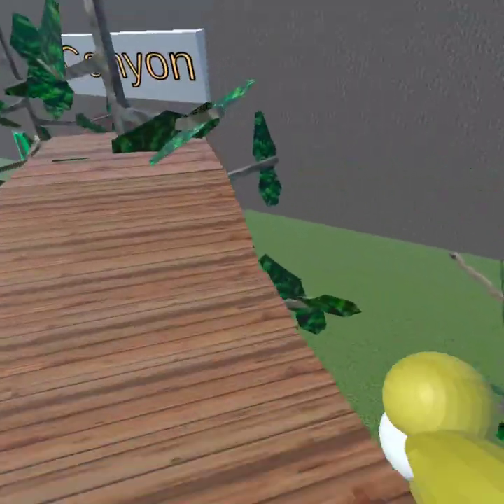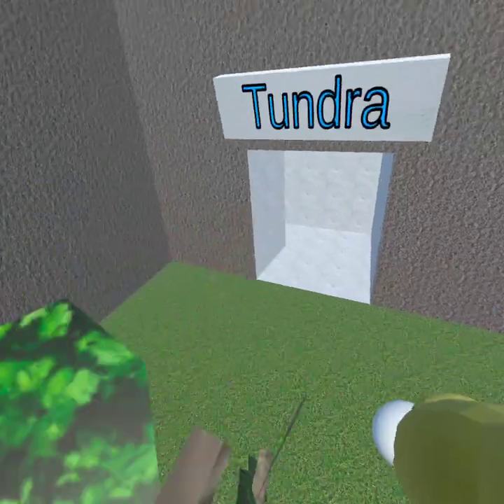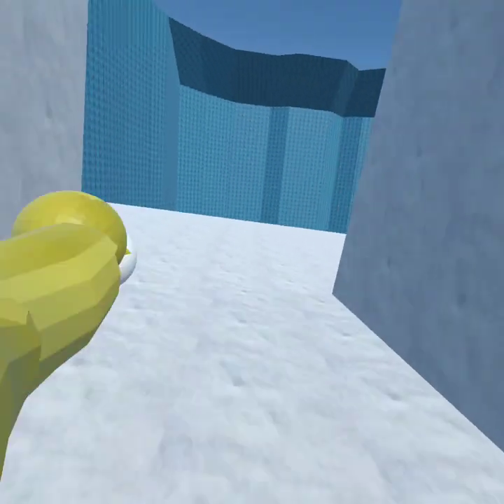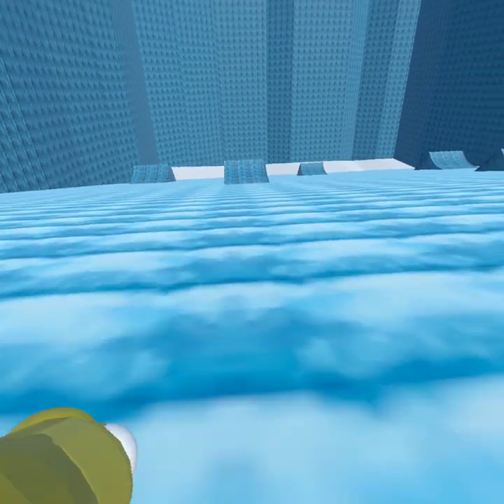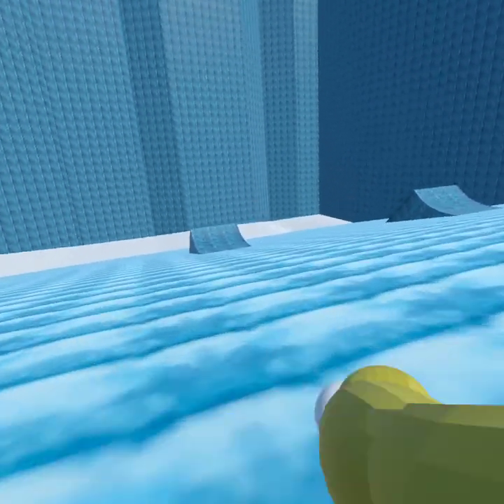Let me show you. Also, there's a new map. It's called the Tundra. I don't know if it was here or if I'm just dumb once again, but it's the Tundra. We walk in here and look — it's basically mountains. It's not very slippery, sadly. It's kind of like still tags.